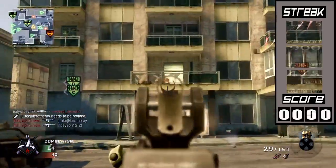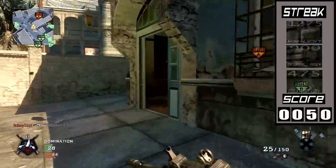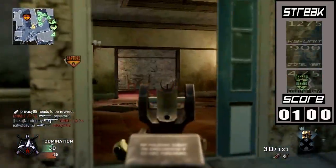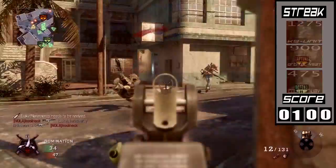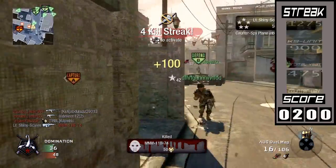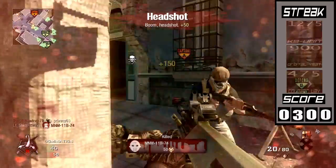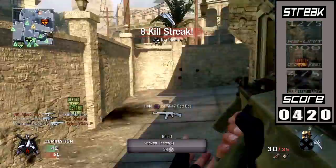For those wondering what is the Black Ops 2 score streak system and how does it work — basically you're rewarded for a bunch of different things now. A kill in objective-based game modes is only worth 50 points, whereas in previous Call of Duties it was worth 100 points. For instance, a Blackbird was worth 800 points, so you needed eight kills to get one. Now it's cut in half, so getting kills is reduced by half.